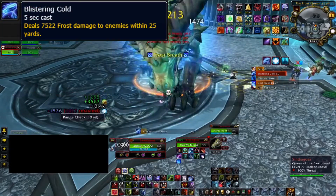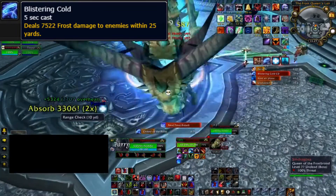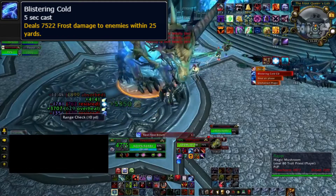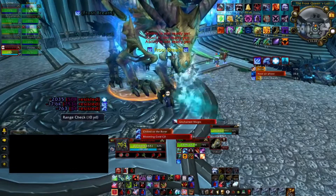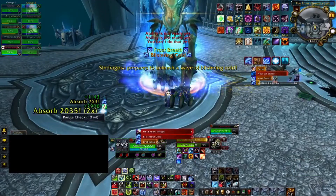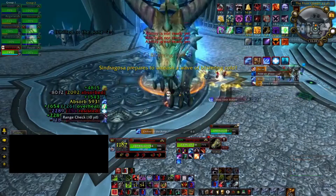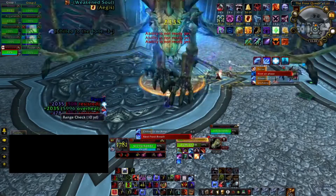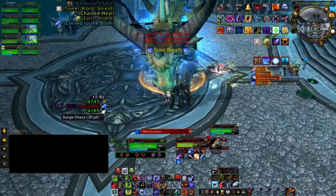The other ability the boss has is called Blistering Cold. She will pull everybody into the middle and then start casting it — you have to run about 25 yards away to avoid it. The best thing you can do is just run away until you see the ability go off. Also, as a ranged DPS or caster, don't stand too far away when she does the pull, because if you're really far away you won't have enough time to run out — you'll have spent too much time flying through the air to the middle.